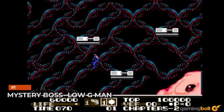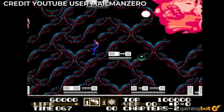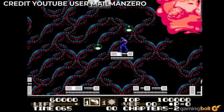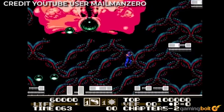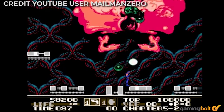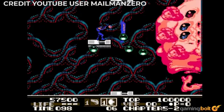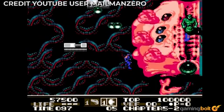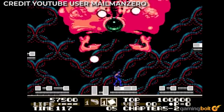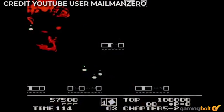Mystery Boss — Low G-Man. The Mystery Boss from Low G-Man, a game not many people might be familiar with, is not exactly the most grueling or challenging boss encounter you'll ever see. It's actually quite easy and can be beaten with relative ease, with most of its attacks not being that hard to avoid. As far as its design is concerned, though, it's pretty damn weird. It is, for lack of a better description, basically a shapeless, formless blob of something that looks like a brain. Midway through the fight, this thing sprouts out a weird-looking humanoid figure who shoots fireballs at you. Yeah, we can't make heads or tails of this one either.